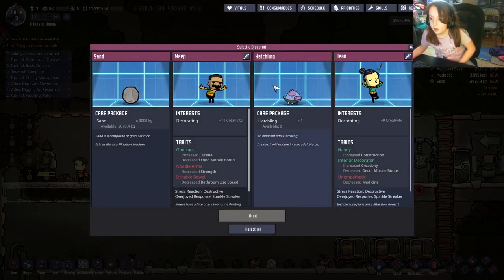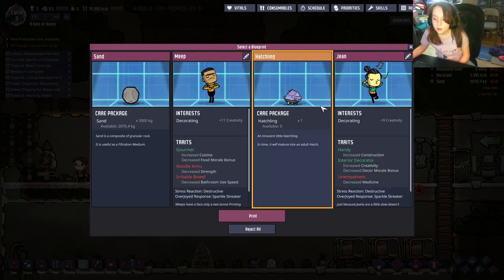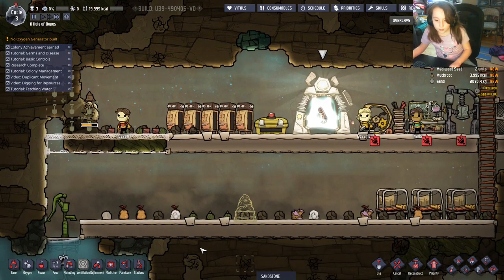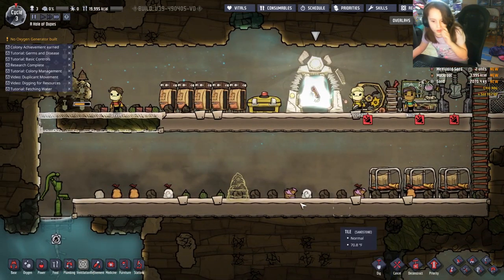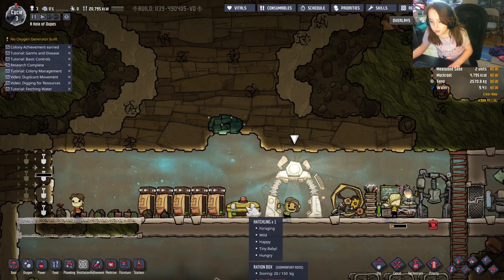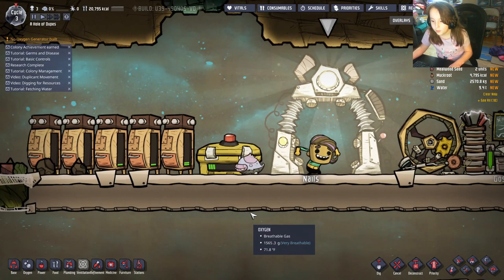Now we have sand and a hatchling, and two dark variants. Let's say we want the hatchling — it's a baby version of a hatch. It's a cute game — appropriate for most audiences I think, though I'm not sure of the exact rating. This little hatch is adorable in my opinion.